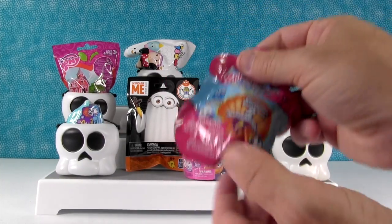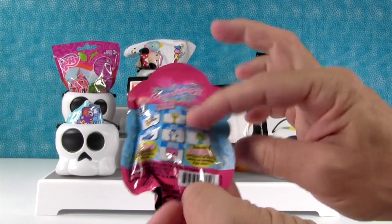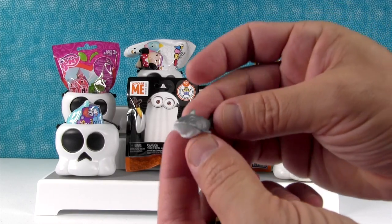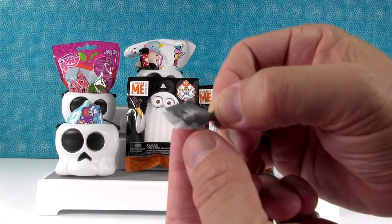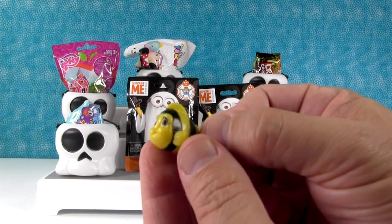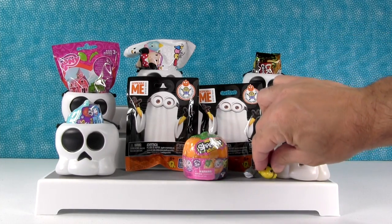So this is a Splashlings blind bag, a little two-pack. I really want to get Holly Hearthstone today. We did not get Holly Hearthstone — we got Tommy Teeth, the little silver shark. He's perfect. And we also got Clowny in yellow, a little yellow clownfish. Very nice. Alright your turn.